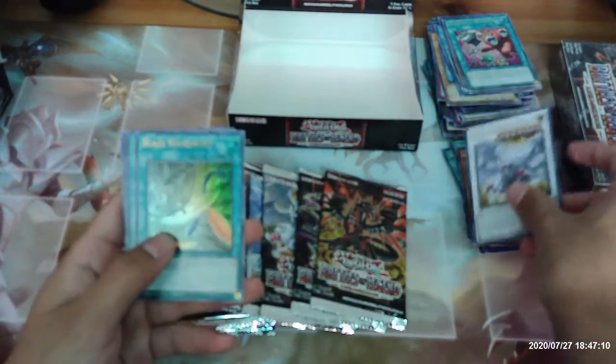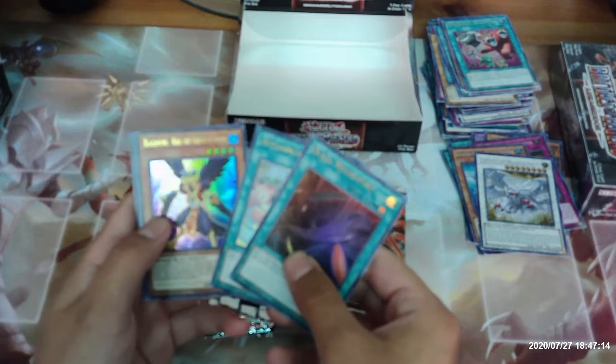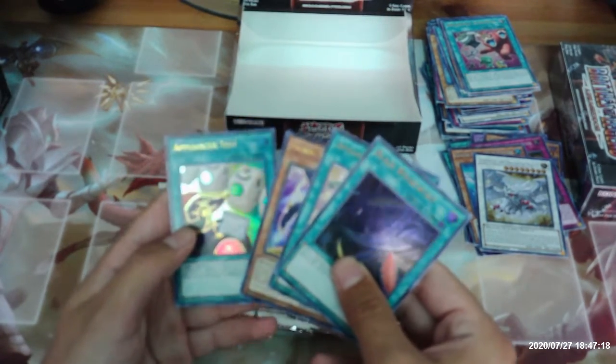Judgment the Dragon of Heaven, Black Whirlwind, Appliancer Reuse, Blackwing Cris the Crack of Dawn, and Appliancer Test.